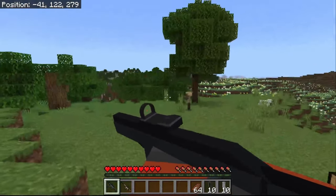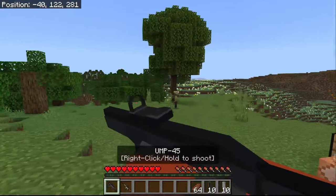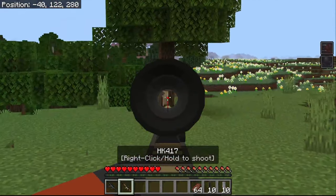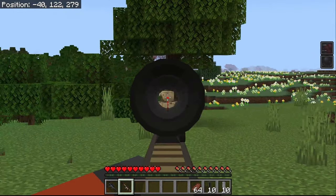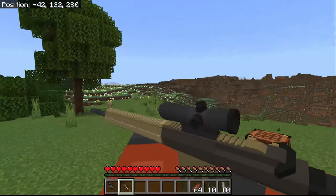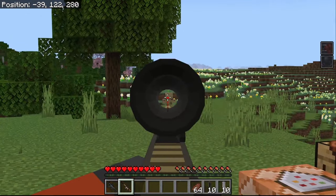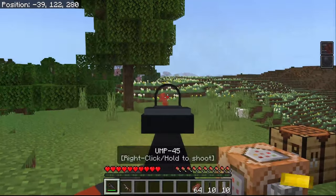Let's get started. The UMP — well, they all have the same scoping animation. But for the HK, I made a new scope. You can see this is technically an ACOG, but it looks kinda weird.